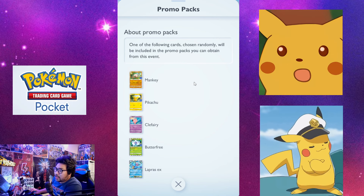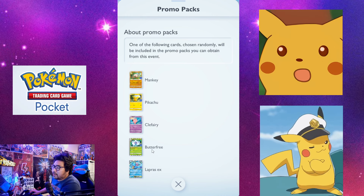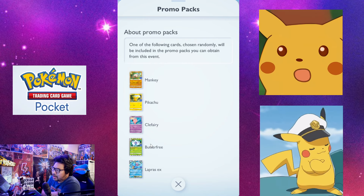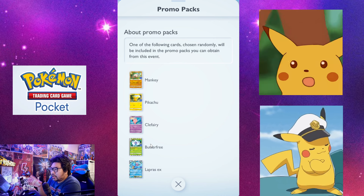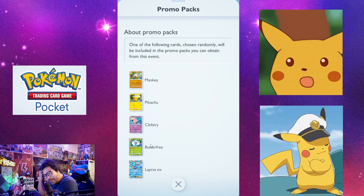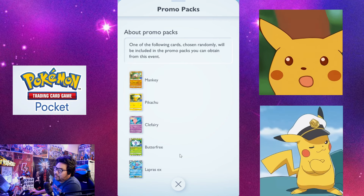Then we have Butterfree — you can get it in booster packs, but you can also specifically target Butterfree here from the event. I already got four Butterfree, so now I can make an Executor-Butterfree healing team with two Exegutors and two Butterfrees. You could also go Venusaur-Butterfree, but that requires four of each evolution stage which is harder. Butterfree with Erica and potions and any green or plant-based Pokemon is going to be really strong moving forward.